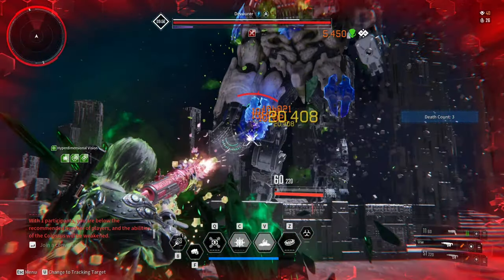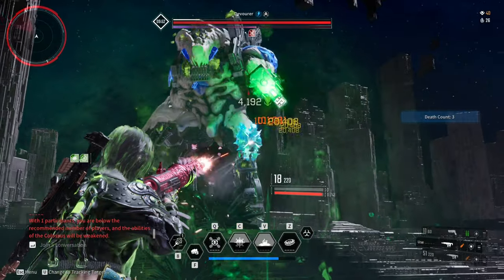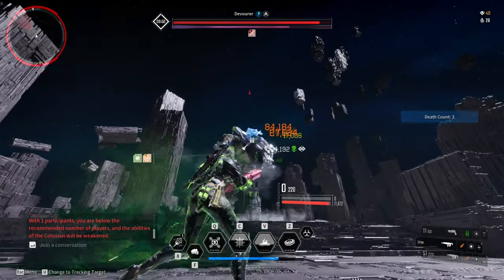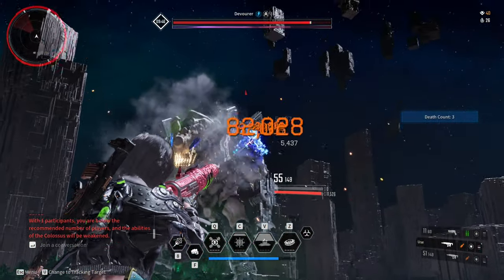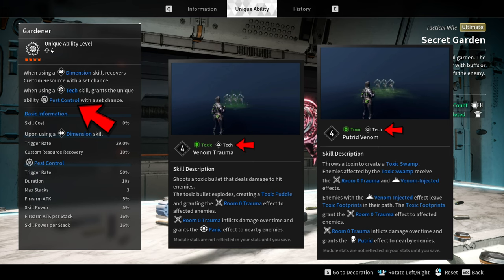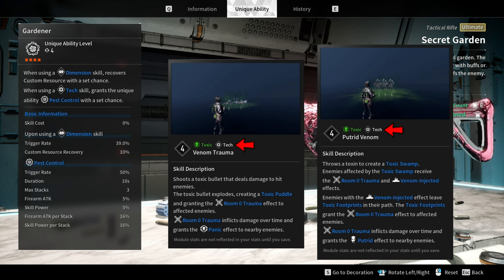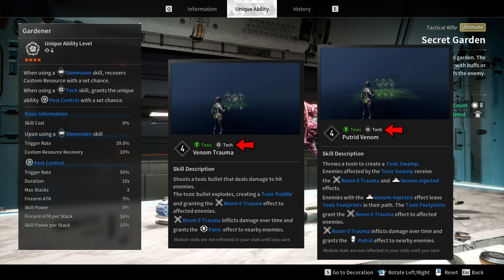Secret Garden is a special rounds burst-type tactical rifle. This weapon has a high base critical hit rate, which is my preferred go-to stat every time I pick a weapon. This weapon is the perfect weapon for Freyna since it has a unique ability — every time you use a tech skill, it grants the unique ability Pest Control. Pest Control has a 50% trigger rate to increase firearm attack and skill power for 10 seconds, and it can go up to 3 stacks.